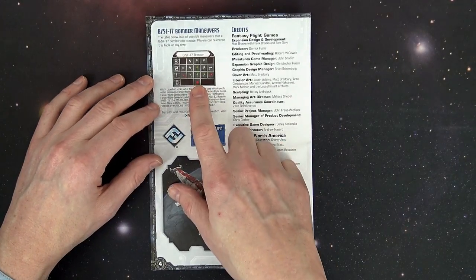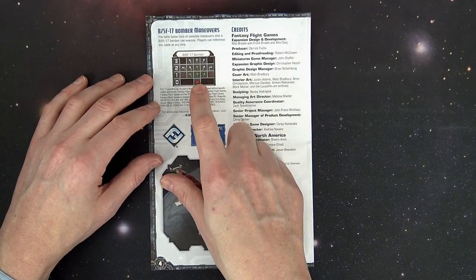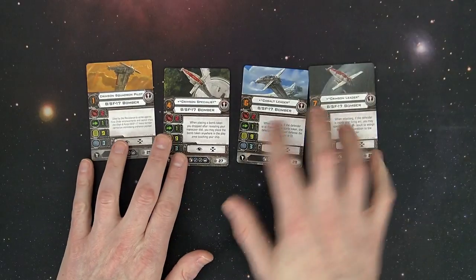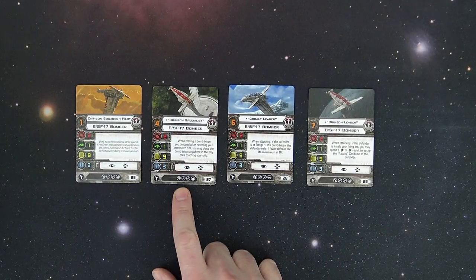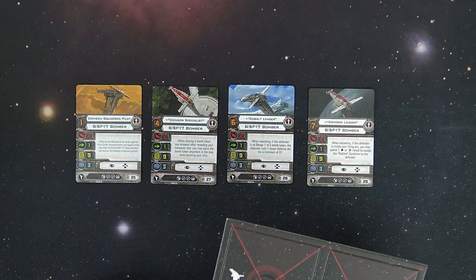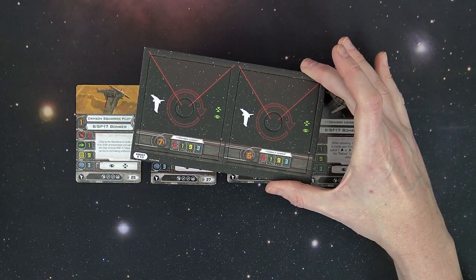Let's look at the pilots. There are four pilot cards going from pilot skill one up to seven, with lots of upgrade slots including double bomb slots and tech slots — hadn't seen tech in a while. When attacking, if your defender is inside your firing arc, you may spend one damage or one crit to assign the rattled condition card — that's a good way to get that on opponents. There is a turret 360 as well as the primary firing arc on these pilots.